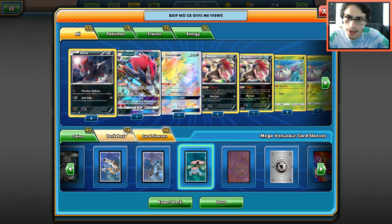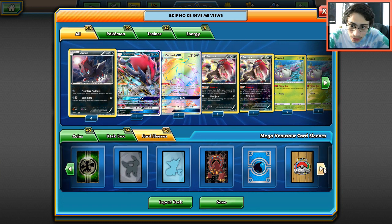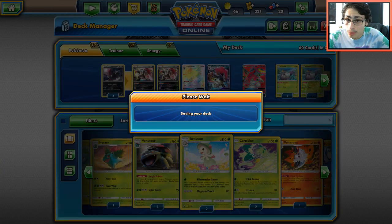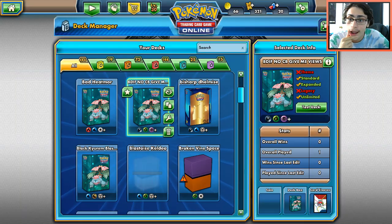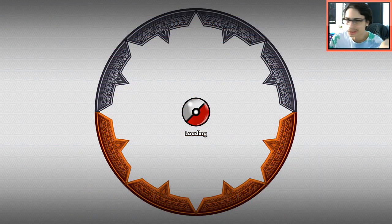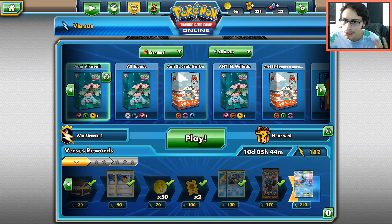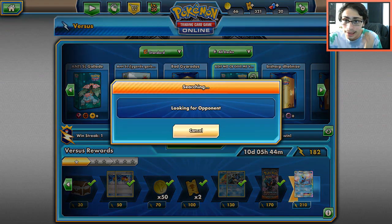Let's get straight into the matches — I am just way too hyper right now. I literally pulled a rainbow rare Zoroark. I called it too, which makes it even better. I don't get it, I'm just in shock right now. I'll probably include the pull at the end of the video, so stay tuned for that.